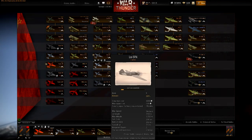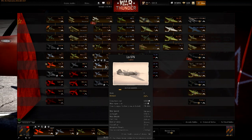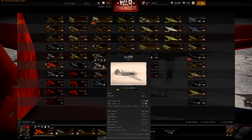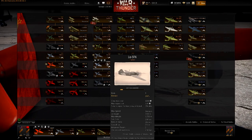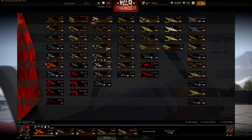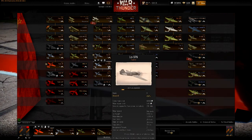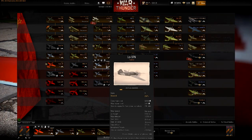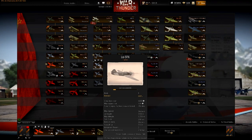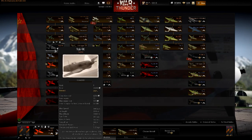Moving one level up, the La-5FN is an excellent fighter. It takes the La-5 concept to the next level - it actually climbs and accelerates really well. This thing is within Bf 109 levels of climb performance. All the La-5s have excellent centerline firepower with two cannons, and if you're hitting with one you're hitting with both. Mixing that with the acceleration and climb rate of the La-5FN, this is one of the best fighters of the Russian tree.